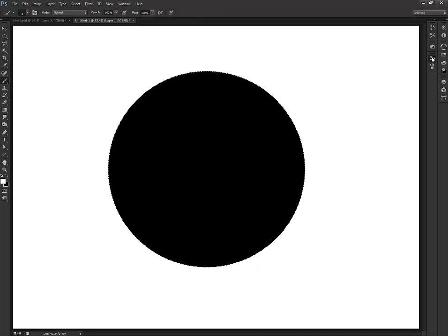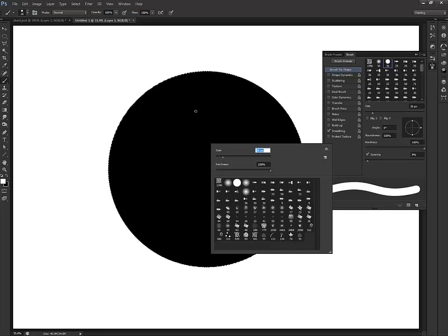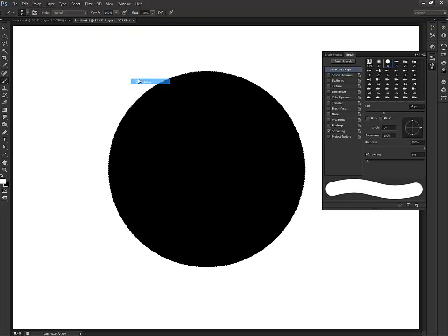I'm going to swap my colors by hitting the little arrow, go to the paintbrush — just make sure it's the average everyday circle, nothing fancy — and we're going to up the size. Then we'll go Select, Modify, and Contract. This is probably pretty big so we're going to contract by about 50.